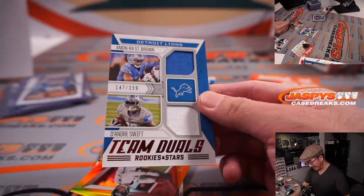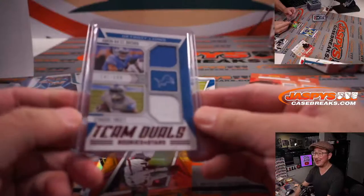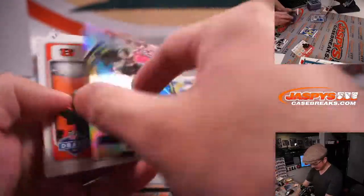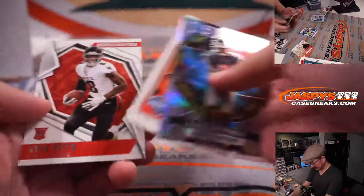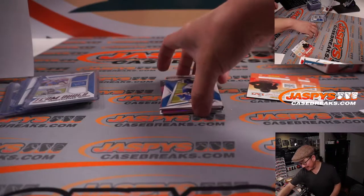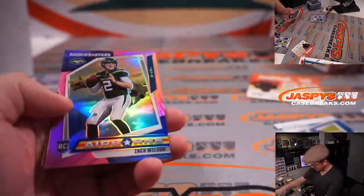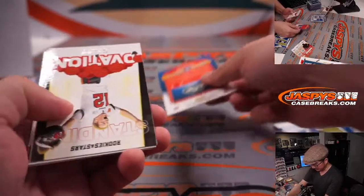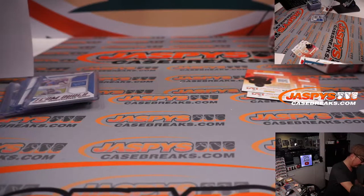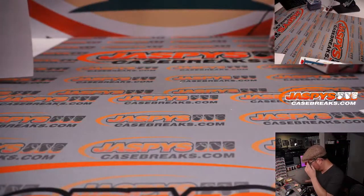There's 147 out of 199, Amonra St. Brown and DeAndre Swift dual relic. Chuck E. Cheese — what a joke. There's Matt Ryan to 99. Najee Harris to 25. Zach Wilson to 75. Alright, two more boxes left — Rookies and Stars.